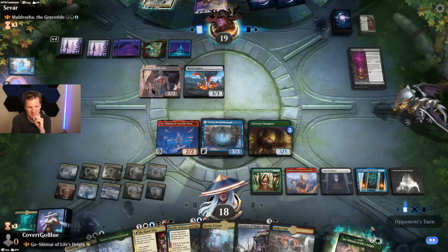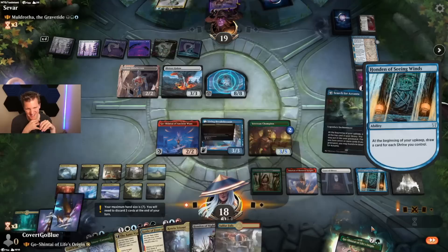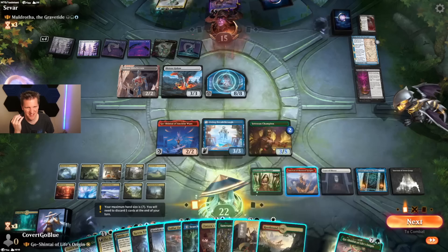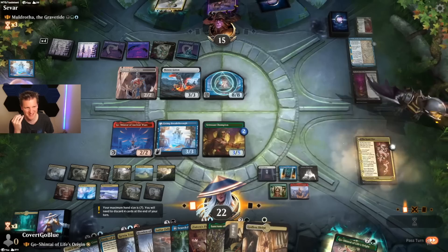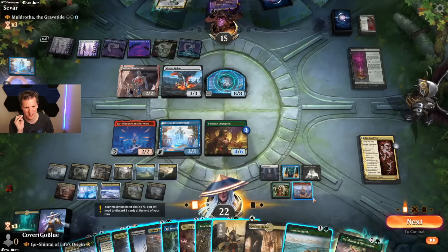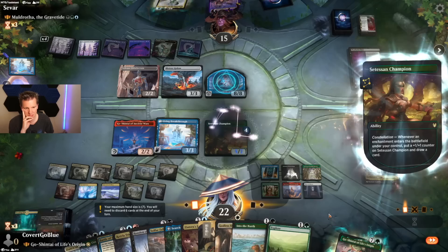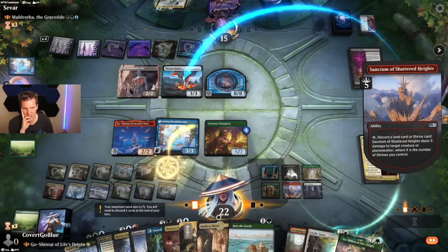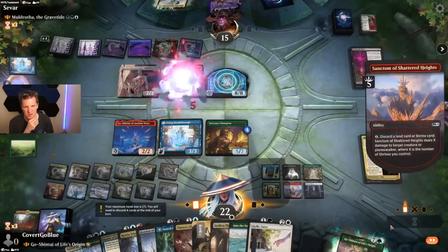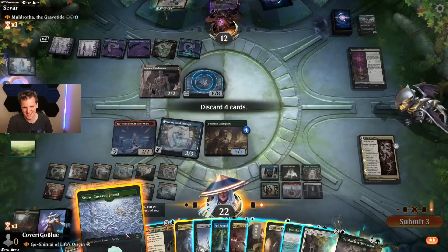Could always bring back Polukranos — my stuff's not hexproof anymore. You're a Kiora, Bests the Sea God? Oh my! Hit them with the Sanctum — drop the Commie War, no sixes. Get rid of that Kiora because the other chapters are devastating. No threes. No twos. And now I'll start doing this thing. I don't think it matters — I think the opponent is really in trouble.